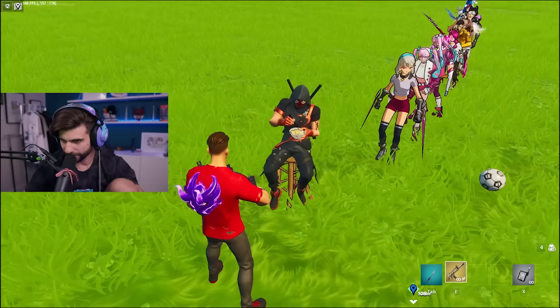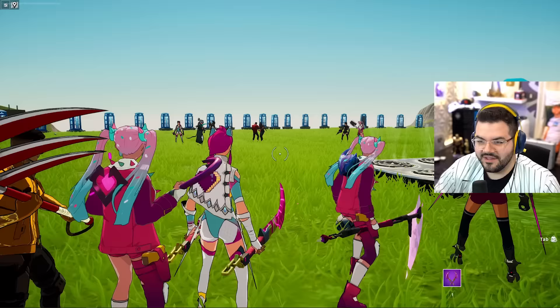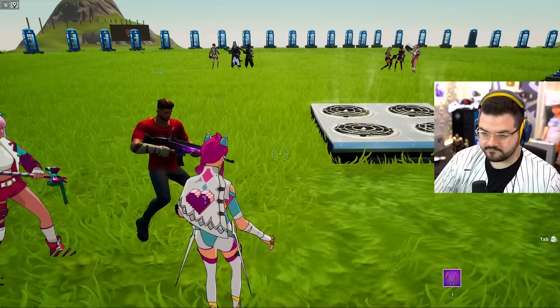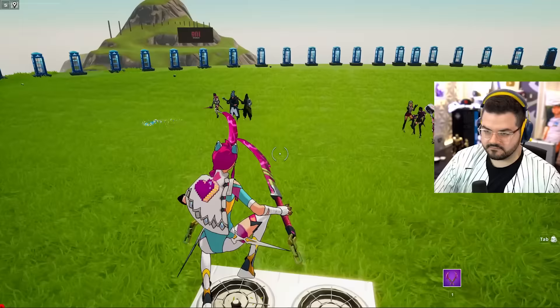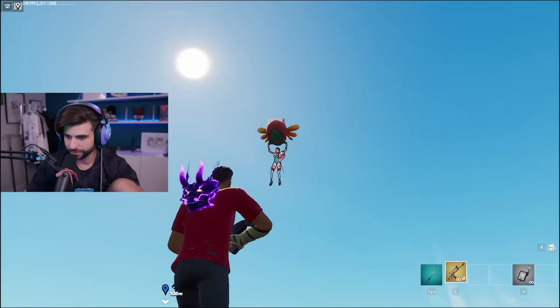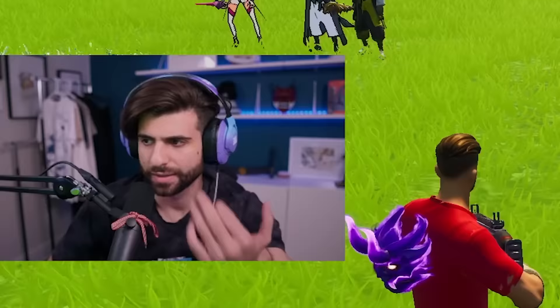Eating some ramen, got the ninja outfit on — let's see the glider. The glider sold you, man. Here we go — what's that back bling? That's actually a cool one, let's see the emote. Nice, see the glider — that's a pretty anime glider. Let's go to the maybe for now.